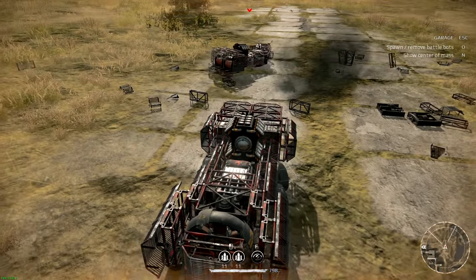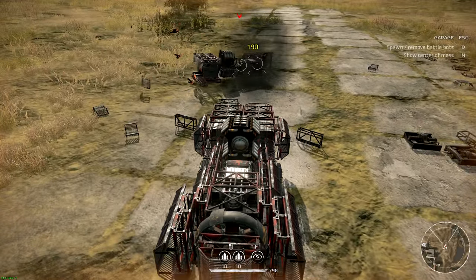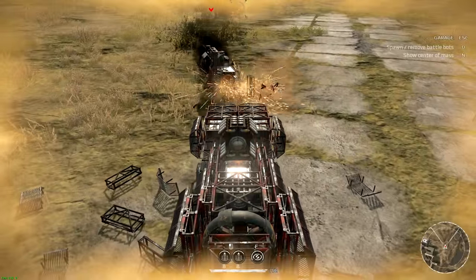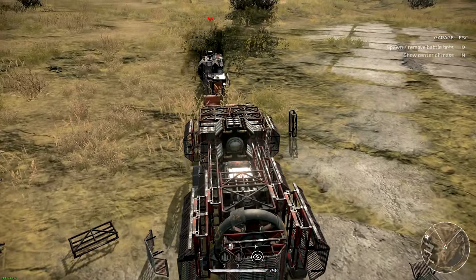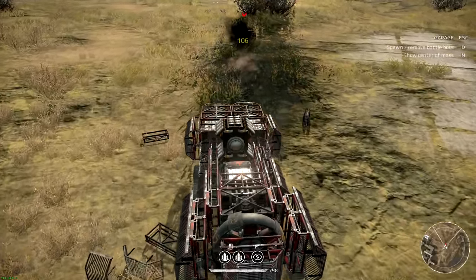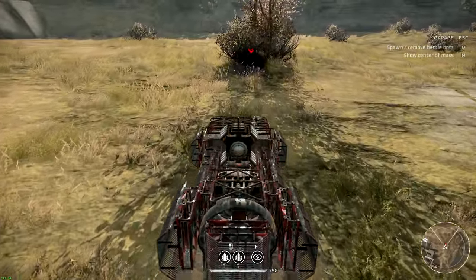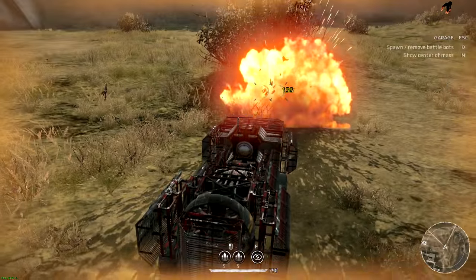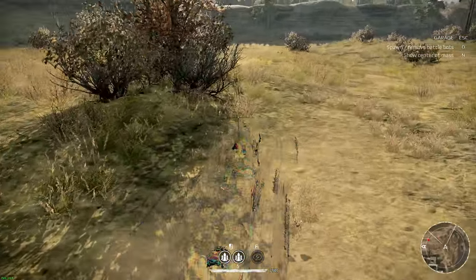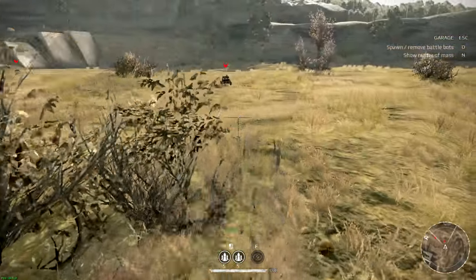They do a ton of damage and they reload super fast. It's hilarious though, because if they don't hit at the same time, one will knock the other one away. Now you can see the armor I have on this thing is pretty solid to keep it from getting exploded instantly. Let's bring some bots out here — I'm gonna stealth and try to jump up on this guy real quick.